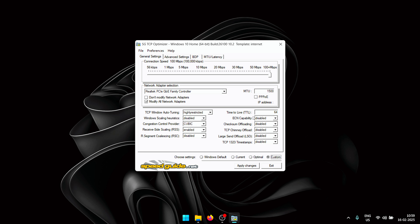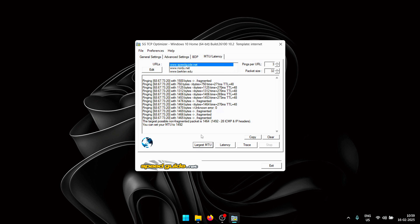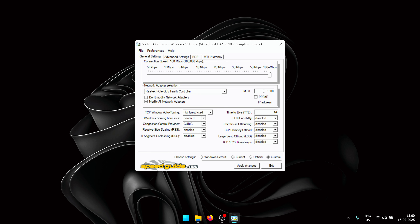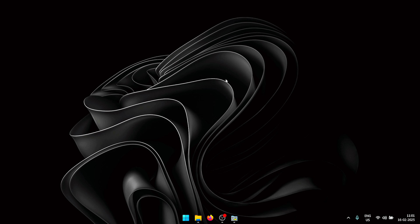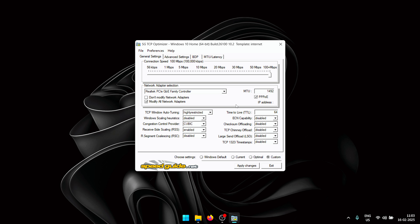Once applied it will ask you to reboot — click Yes. After restarting, open TCP Optimizer again and in the Choose Settings menu click 'Custom' to unlock the settings. Go to the MTU/Latency tab, click 'Largest MTU,' and note the recommended number at the bottom. Go to General Settings and enter that number in the MTU box. Click Apply Changes, OK, and reboot once more. In Advanced Settings under Gaming Tweaks, you can also try disabling TCP ACK Frequency, enabling TCP No Delay, and setting TCP Dell ACK to disabled to see how those perform.